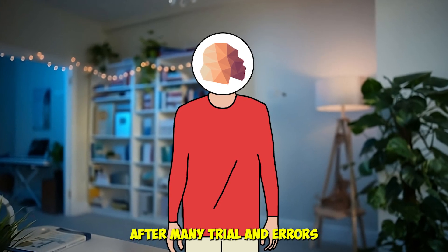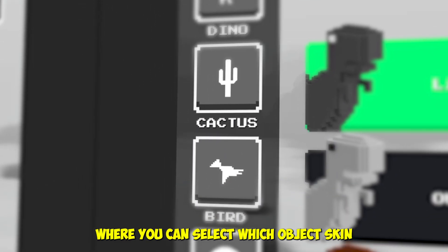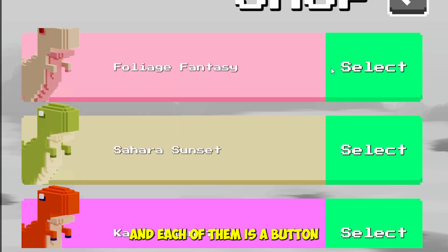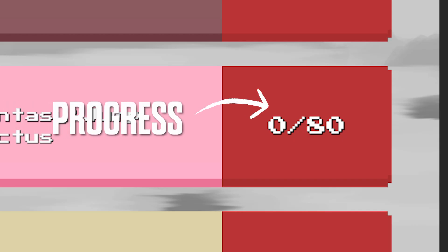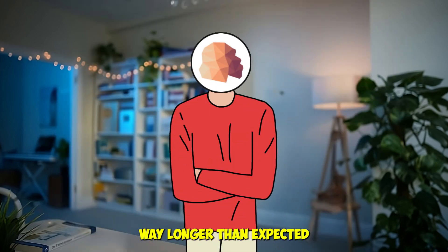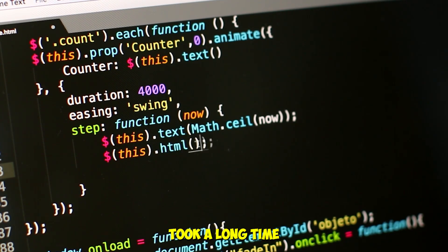After many trials and errors, I finally landed on a design that worked. It has a navigation bar on the left side where you can select which object skin you'd like to change. The skins are now in a vertical list layout. Each is a button with a small picture, the name of the skin, what you need to do to unlock it, and how long before you actually unlock it — all inside just one button. Making the shop system took way longer than expected; redesigning UI and rewriting scripts again and again took a long time.